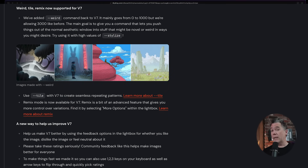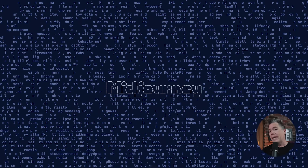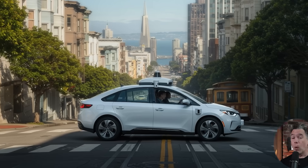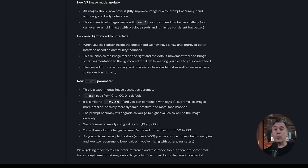Since release, we've seen a few minor updates to version 7, including the ability to tile and remixing functions. But now we've actually gotten what feels like our first major substantial update. They're not calling it a 7.1, but it does almost feel like it. The landmark feature we've all been waiting for is omni-reference — subject referencing, or basically CREF that actually works. They were supposed to drop that yesterday, but in typical Mid-Journey fashion it's rolling into the party late. Although omni-ref hasn't been released as of this video, I do have a sneak peek.